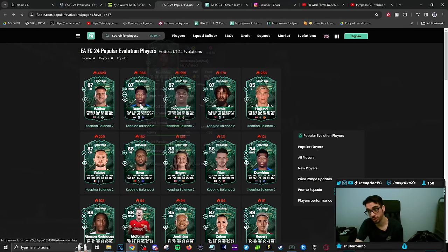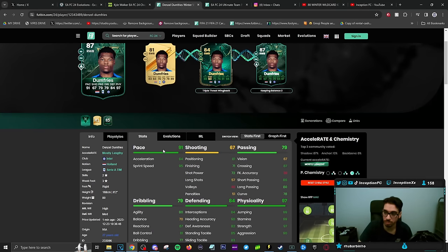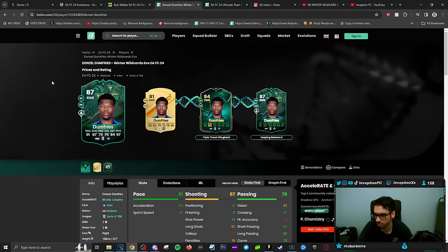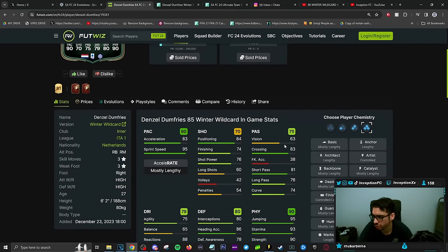We also have another option that's actually very nice, which is the Doom Freeze card. If you did the triple threat to wing back on this card and then got the Keeping Balance afterwards, you have yet again another player who's going to be pretty decent in the meta when it comes to the lengthy. This meta was way more prevalent in last year's game for these specific cards, but it's still very, very nice to work with this year because this year's game is so side-play oriented.